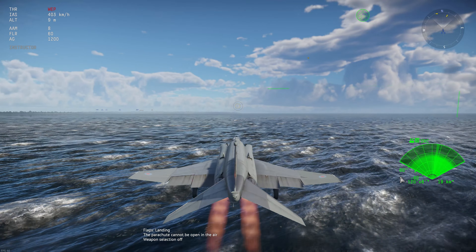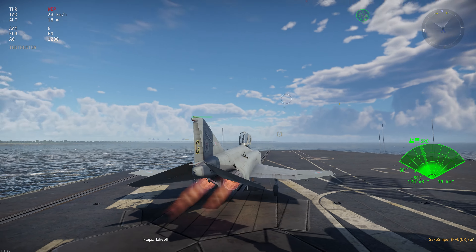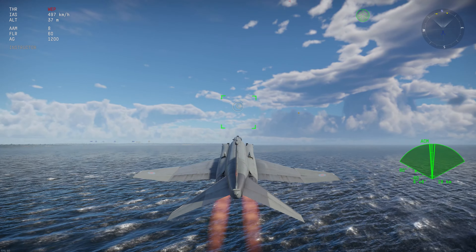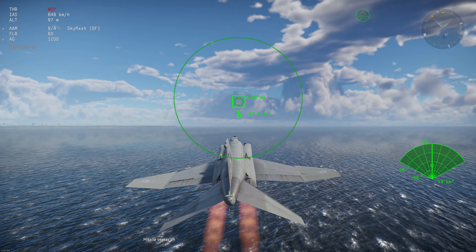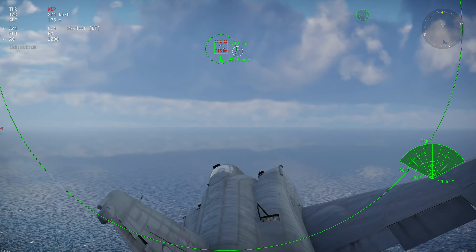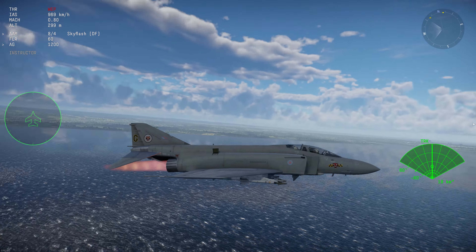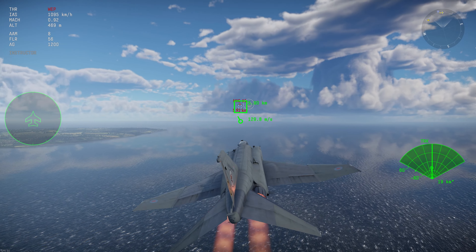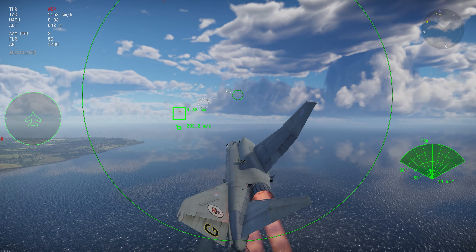We take off, and we've got a nice big field of view on our radar. After a brief technical hiccup we're back — pull up, put the flaps up, we're good to go. Switch to radar mode, switch to Skyflashes. It's a bit annoying that these flare pods just stay open all the time — they constantly stay open, which looks a bit off. Maybe they'll fix that before it goes live.